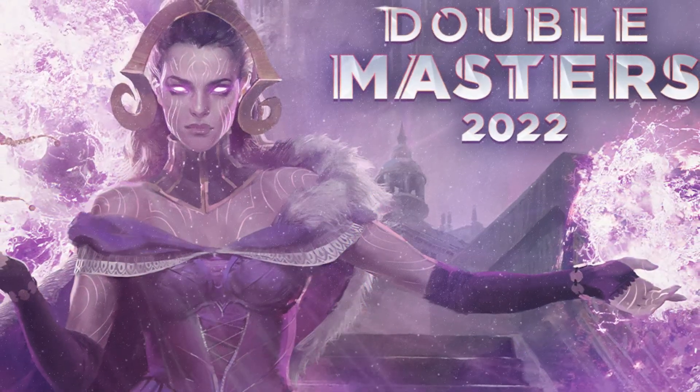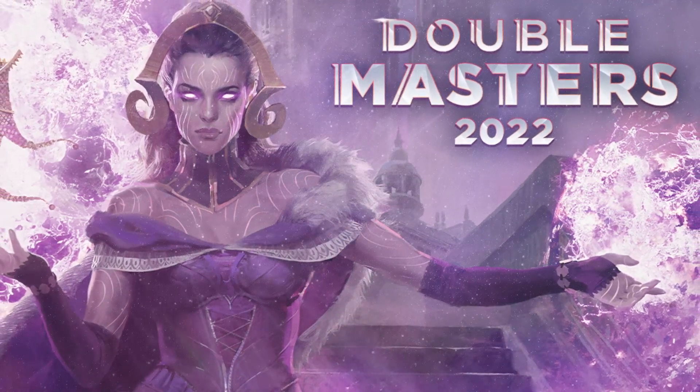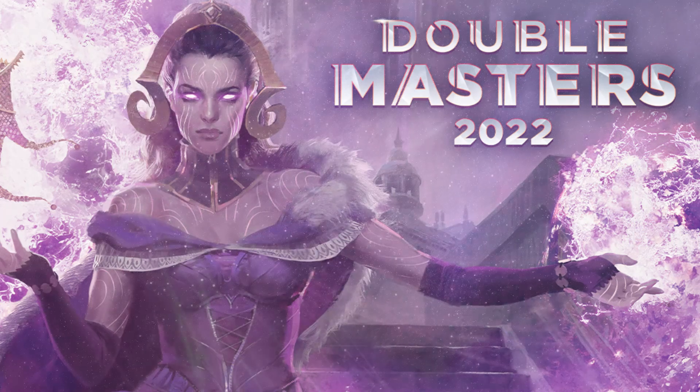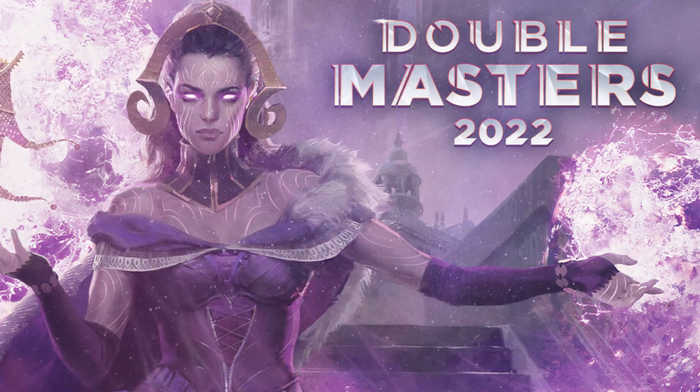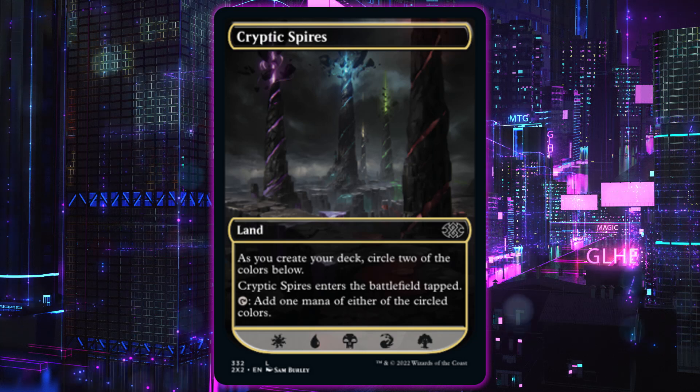Starting off with Double Masters 2022 previews officially underway. You can check out ours tomorrow on our full-length podcast, Good Luck High Five. The release for Double Masters is July 8th. This is the set where you get two Mythic Rares or Rares and two Foils per pack. It's designed to be drafted and you take two cards and pick one, pack one. There are 332 cards total in this set, and it contains the first new-to-Magic card ever printed in a Masters set: Cryptic Spires. All the other cards in Double Masters 2022 are reprints except for Cryptic Spires.